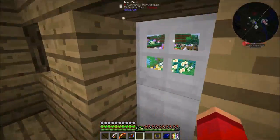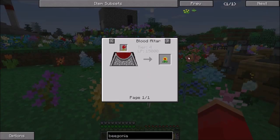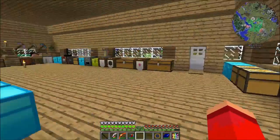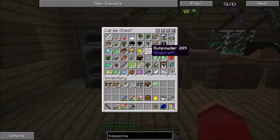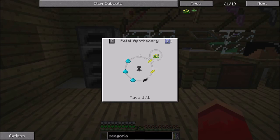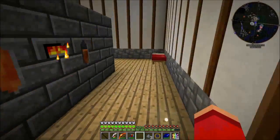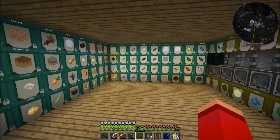Now I have green hearts, which is pretty awesome. Before we go, let's get this done. I want three pieces of gunpowder, because gunpowder is the easiest thing to come by. And then I need a white petal, a black petal, and two yellow petals - white, black, two yellow. Like bees.